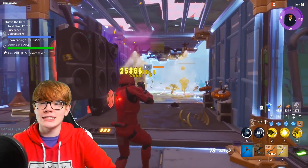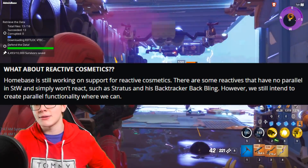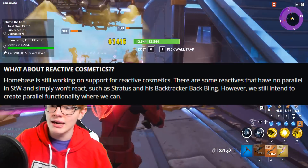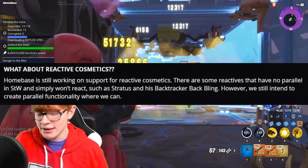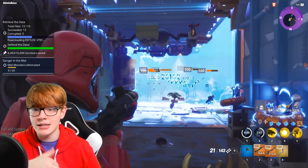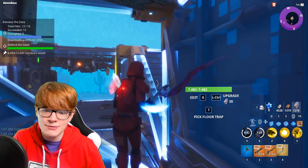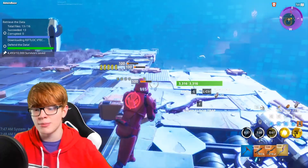The last bit of locker news is about reactive cosmetics. Epic Games said: 'Home Base is still working on support for reactive cosmetics. There are some reactives that have no parallel in Save the World and simply won't react, such as Stratus and the Backtracker back bling. However, we still intend to create parallel functionality where we can.' So for anyone curious about reactive pickaxes or reactive skins, they are working on it — not all are implemented yet.